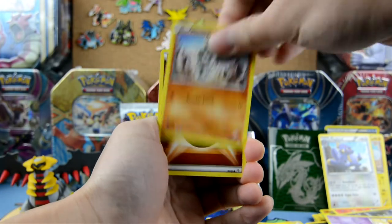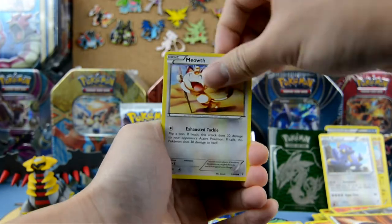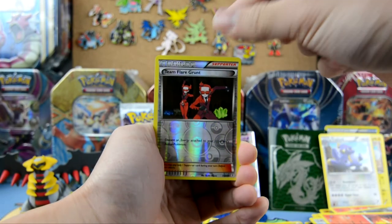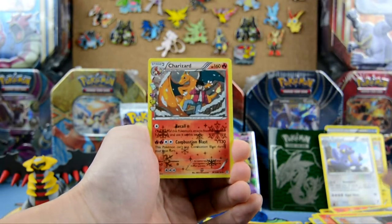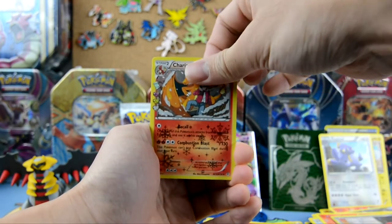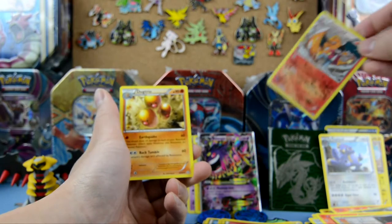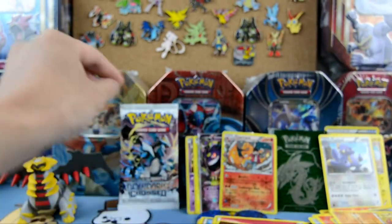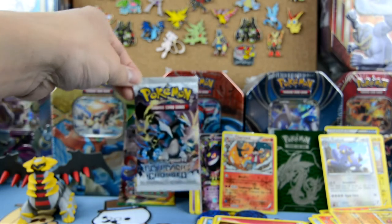Gulpin, Machop, energy card, Meowth, Magmar, reverse Team Flare Grunt, and we got a Charizard Radiant Collection! Our rare is a Dugtrio. We did not pull the double EX, but we do have two more packs to open.